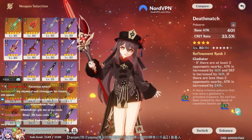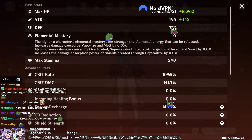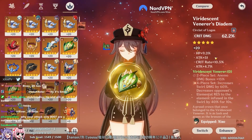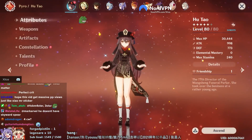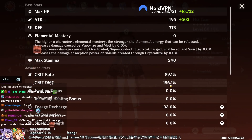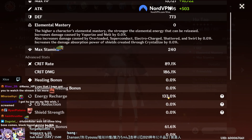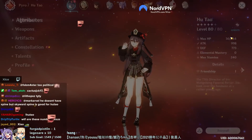Now we are on to the Deathmatch, which gives 33.5% crit rate and has a little bit of attack percent passive. With this weapon, my crit rate goes high so I need to switch to a crit damage mask. With Deathmatch at R1 level 80, I have 89% crit rate and 186% crit damage - almost a 1:2 ratio. Energy recharge is 133% now because my artifact doesn't have recharge, but I still have 61.6% Pyro.